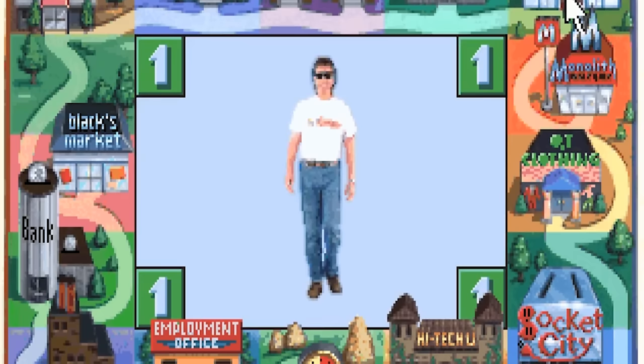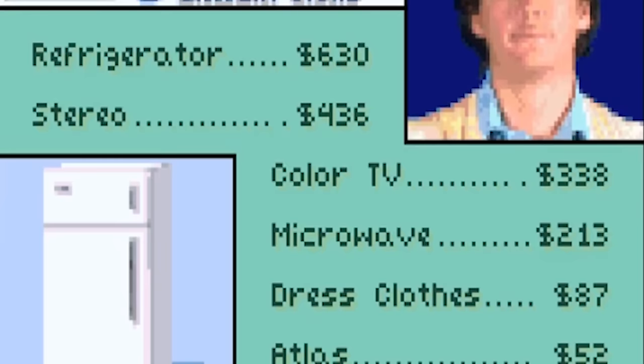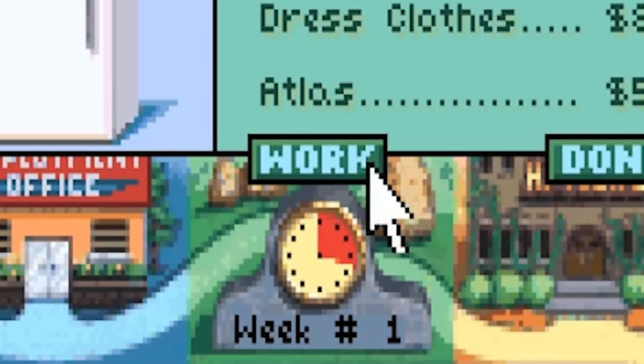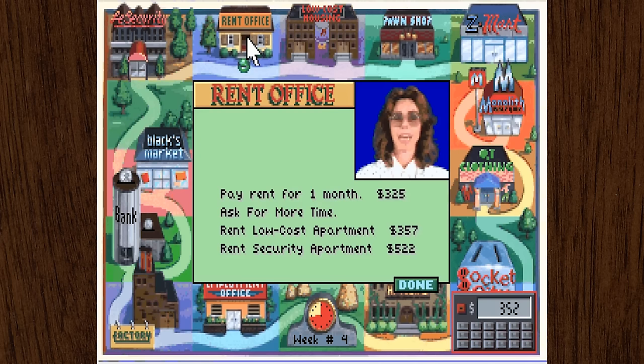Let's stroll on over to Z-Mart and check out our new job. Welcome to Z-Mart, home of low-cost, low-quality, and cheap help. We've got a discount refrigerator, a discount microwave, so it makes sense that the face of the company is a discount Bob Saget. But we're not here to buy anything — we're here to work. This clock down here lets you know how much of your turn you have left. Every action you take eats up some of your week, including walking. Going from our apartments to the employment office eats up a decent chunk of time, but it costs much less to go from Z-Mart to Monolith Burger. Planning out your turn ahead of time is important, and it adds another layer of strategy to the game.